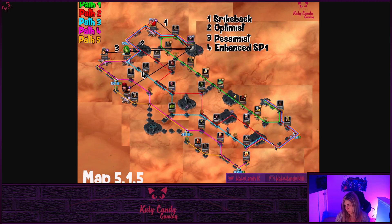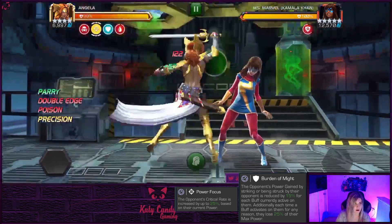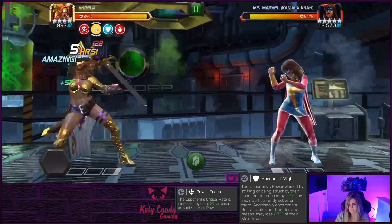Path two has Kamala Khan and Ms. Marvel, then Cap, Daredevil, She-Hulk, Age of Ultron Vision again, then Black Widow - be careful of her evades. If you don't have a champion with True Strike you'll want to be careful because she will evade. The only linked node you'll take down on path two is OG Thor's Strike Back node. Then we move on to path one, which is the hardest.